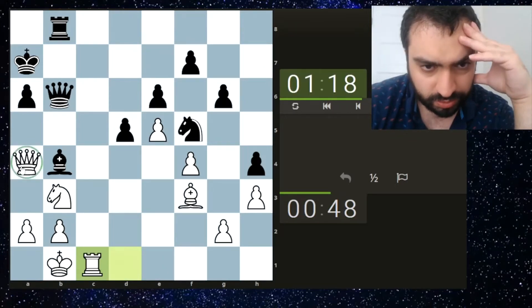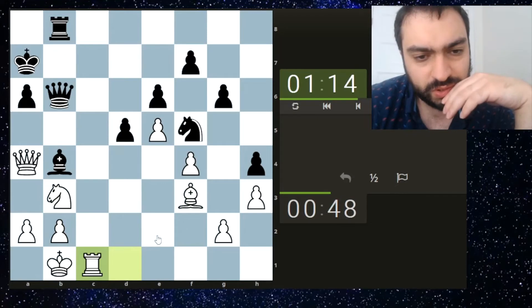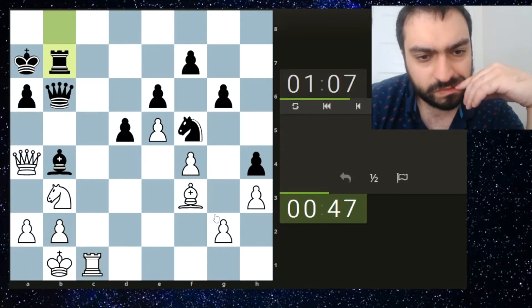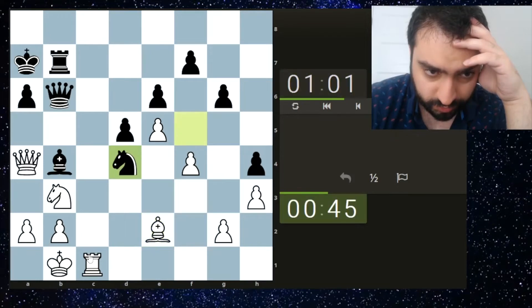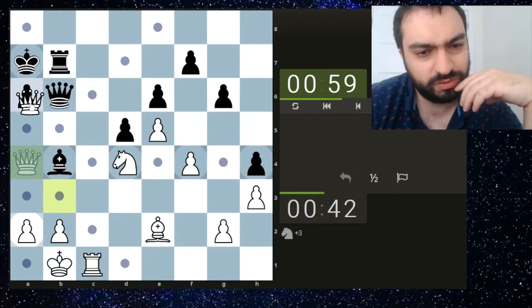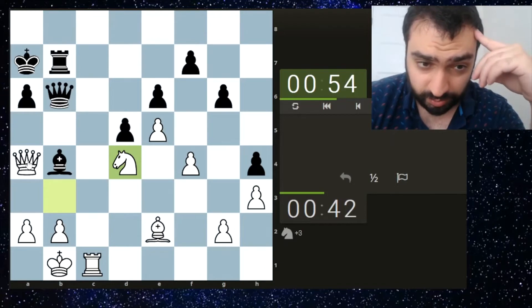Now here I have this check at any moment and I can bring the bishop here, so this should be reasonable for me. I have maybe rook c6 as well. Now I'm preparing rook c6 definitely, which is good. I just take - they blundered, they can't take back. Yeah, that was a big blunder by them.